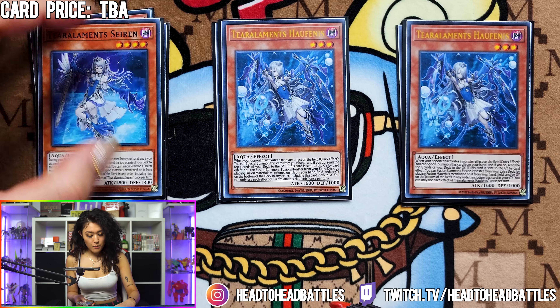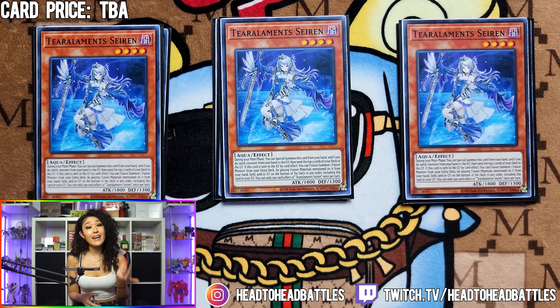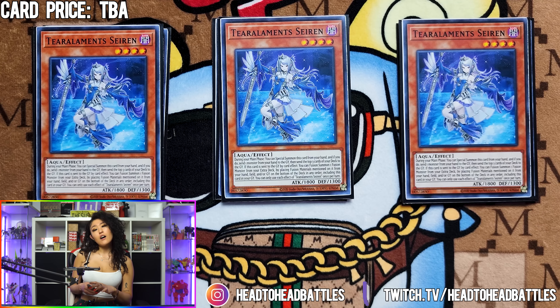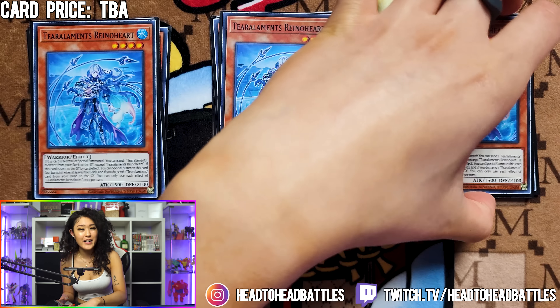Next, we are playing 3 Tier Element Sirens. Siren is the extender of your deck — during your main phase, you can special summon her, and if you do, you send 1 monster from your hand to the graveyard, then send the top 3 cards of your deck to the graveyard. That send effect is really powerful because if you end up sending Rhino Heart, you can chain block with Rhino Heart as the last chain link so you can dodge hand traps. Rhino Heart will then summon itself to the field and you can proc its effect.